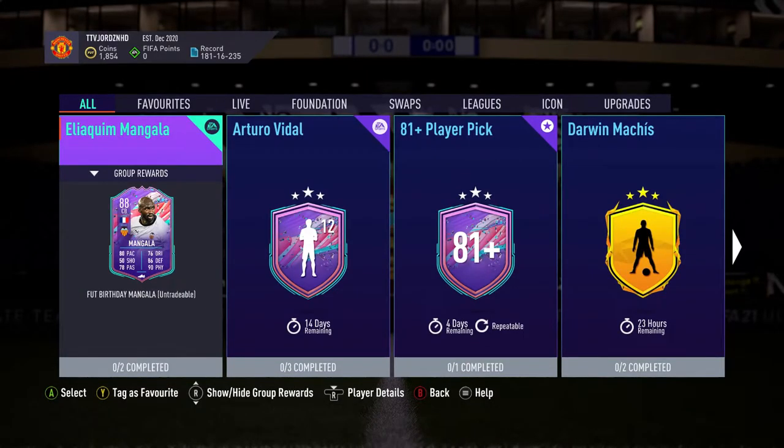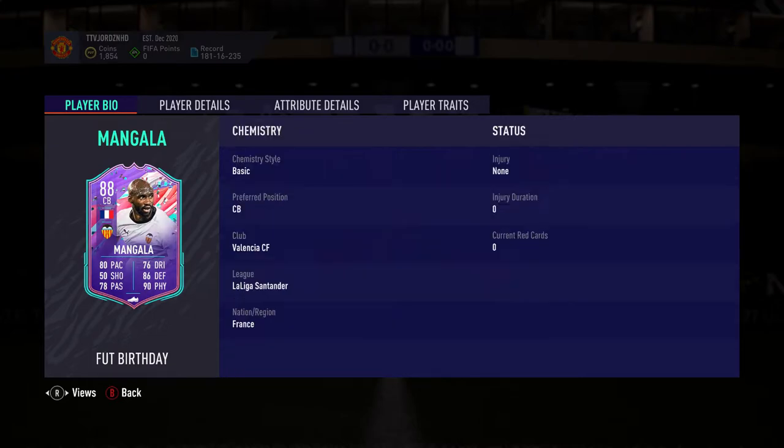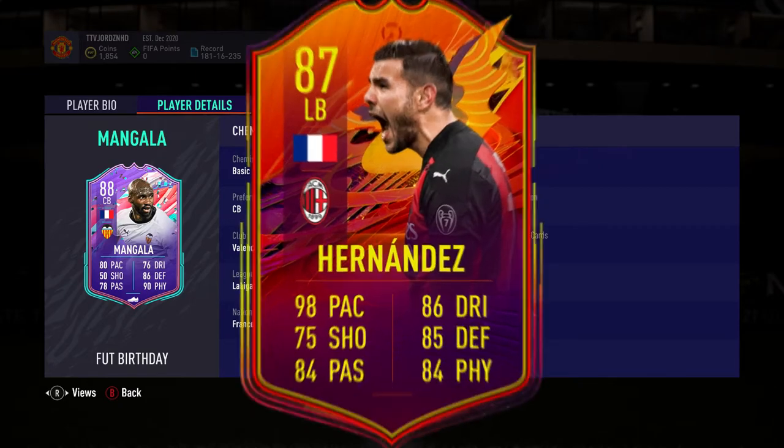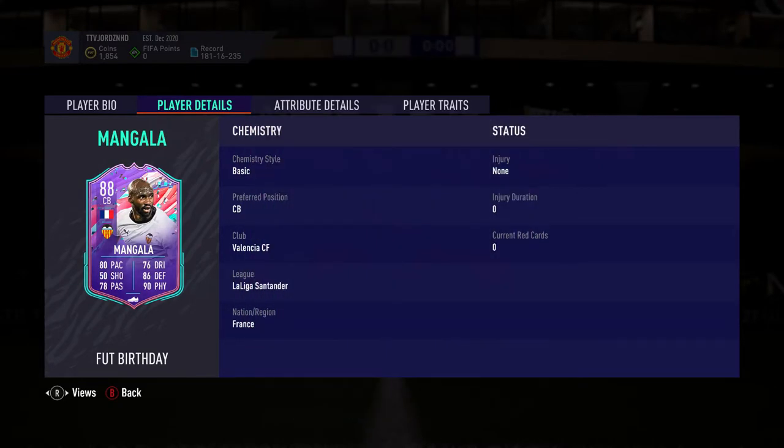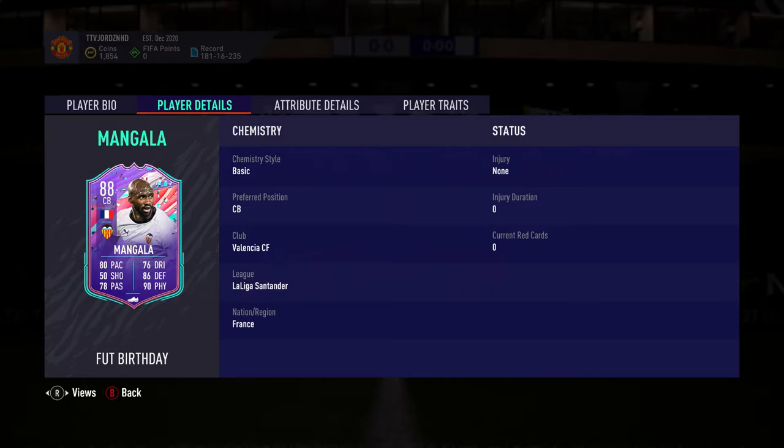Right then guys, welcome back to the video. First and foremost, we check out the card: 5-star weak foot, 3-star skill moves, medium-high work rates. Centre back is very decent — he's also 6'2" so he's quite a tall centre back. He's got the same birth date as my grandad, so a shout out goes to him. Anyhow, he's French so he links to Varane — if you guys have that Champions League Varane, the 90-rated, he's a perfectly hard link. Very sick because they play the same league and are from the same nation. He also links to the likes of Theo Hernandez, Sambia, and a couple of left backs — and the Ferland Mendy FUTTIES card links perfectly too. Most of you will probably be using him with Varane.